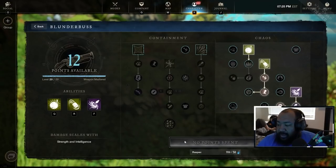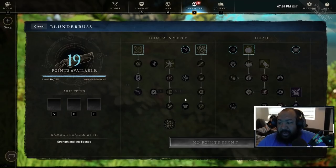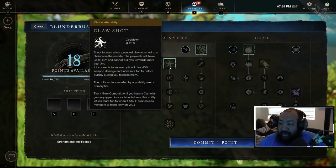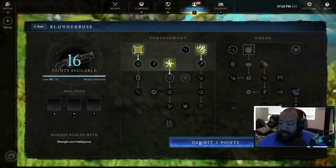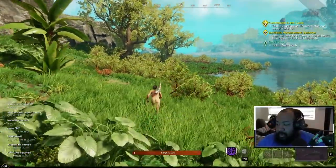When we get to the blunderbuss, we have two trees. We have the Containment tree, which is more about containment and creating opportunities, and then we also have the Chaos tree, which is more about DPS. In the Containment tree we have three abilities: the Net Shot, the Claw Shot, and the Azoth Shrapnel Blast. Let me show you guys what these abilities look like.